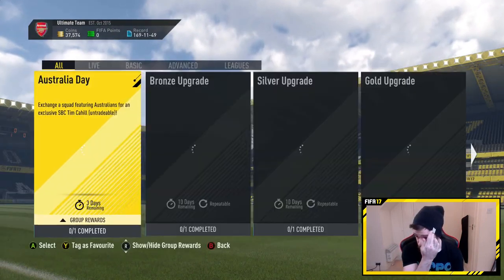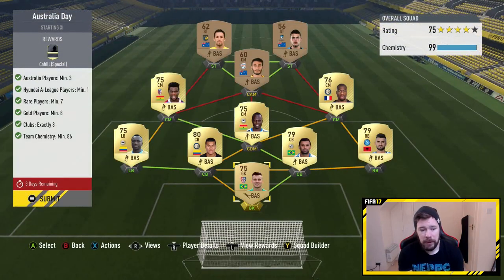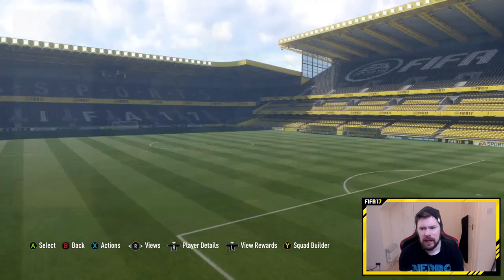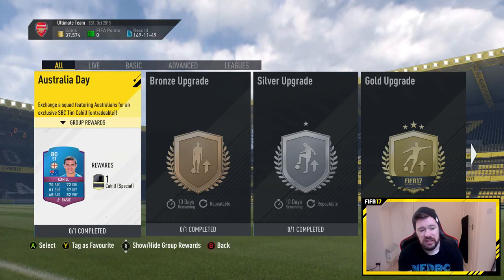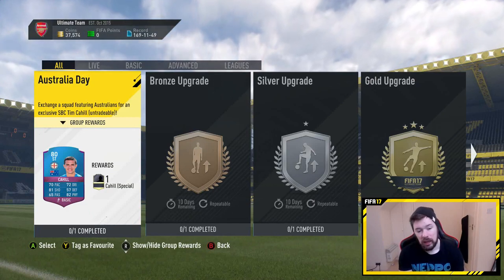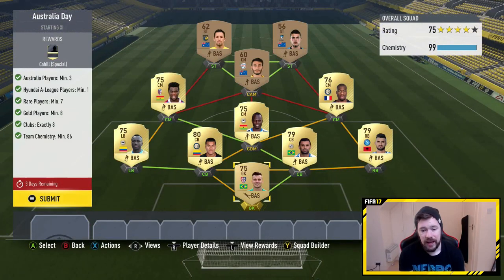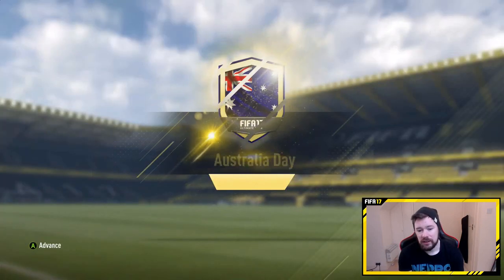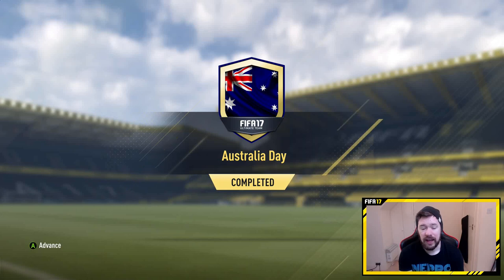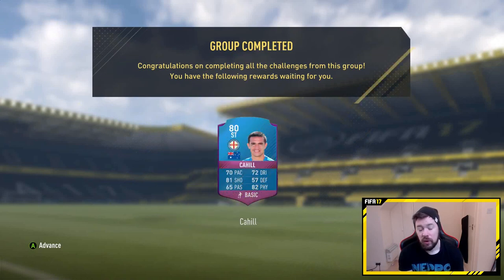So that is the Squad Builder Challenge — as I say, it's super, super easy and very cheap. Basically giving you the Tim Cahill card. Tim Cahill: 70 pace, 81 shooting, 82 physical, 72 dribbling. He's not really someone I would personally use, but I could understand why people might want to. He would make a decent player for somebody who doesn't have much. Australia Day Cahill completed.